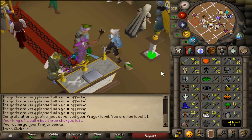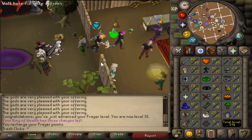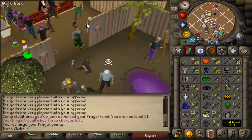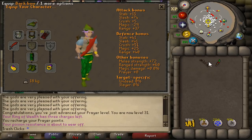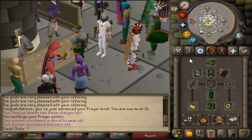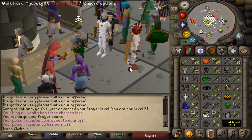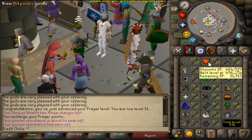31 prayer. So now this account build is done. Of course there are other things we could be doing — I'm going to be going over those in the next account build. The major achievements we accomplished: we got ourselves an Ava's, we got the ability to wear a Dragon Scimitar as well as a Dragon Dagger. The next video we're going to be finishing the pure and I'll show you what we can use then. But for now, these are our stats and we're going to go PKing with them.